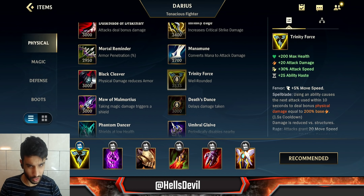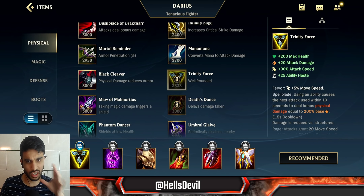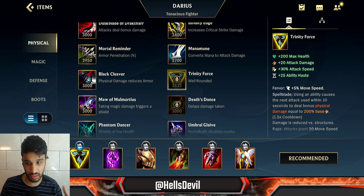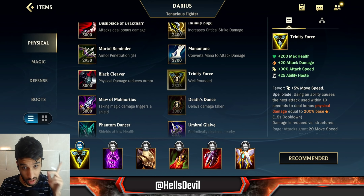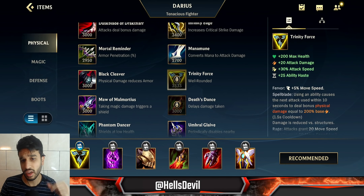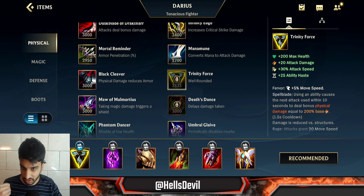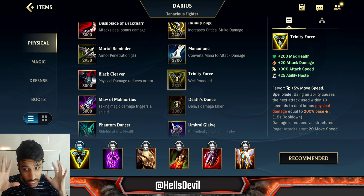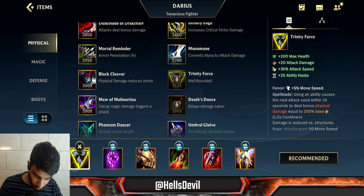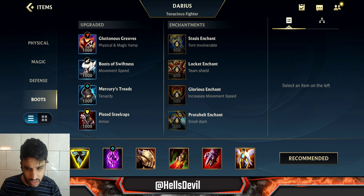You start with Trinity Force, and honestly this item is really hard to get before the first dragon — that's the only weakness of this item. It used to cost 3733 gold, now it's 3533 gold, but it's still a lot. You need at least one kill and probably even two kills to get it before the first dragon, so keep that in mind.